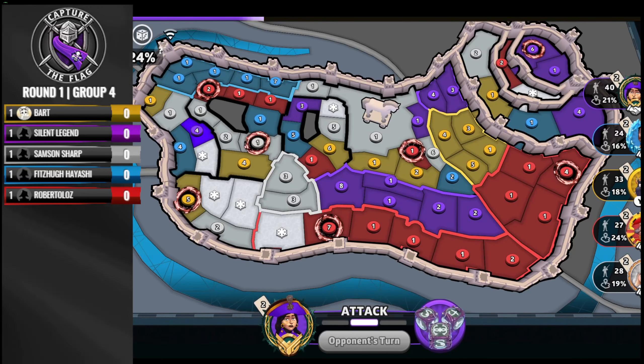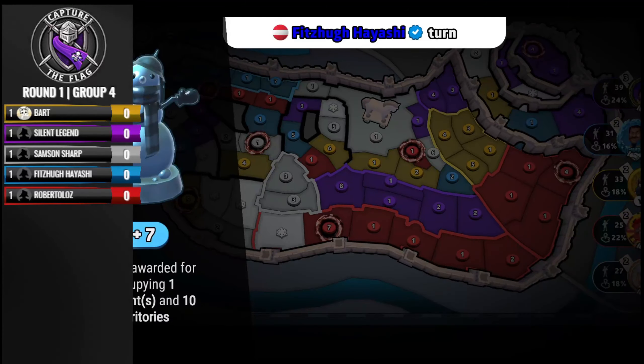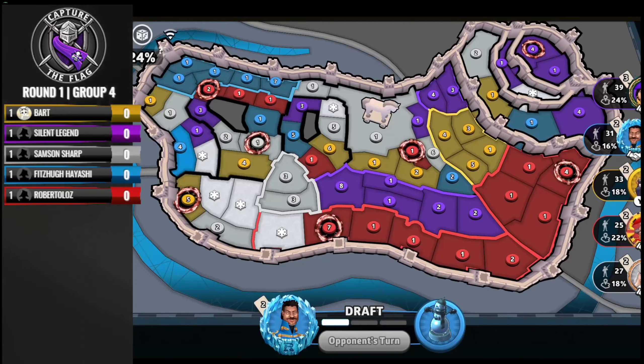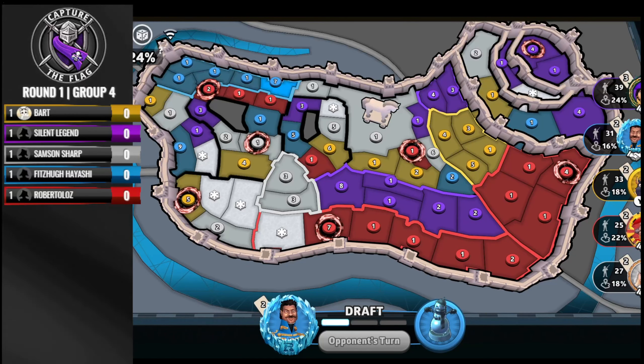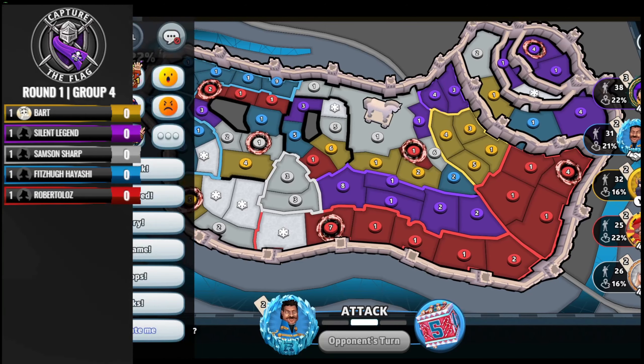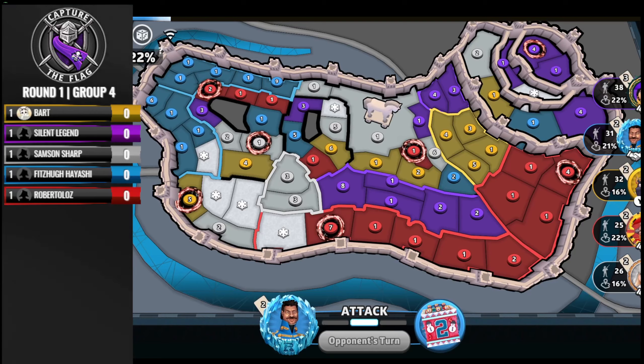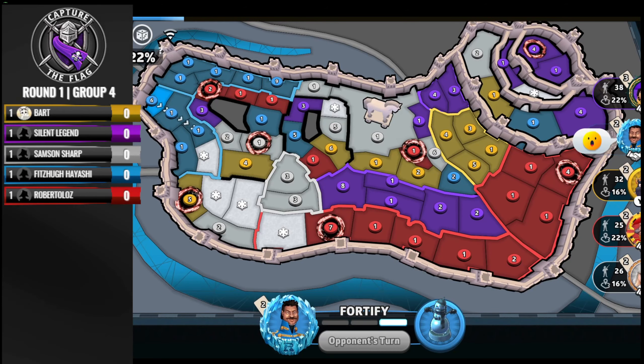Silent is sitting in a solid position on plus seven, ahead of Roberto who is also on plus seven. Meanwhile, Fitz is going to use the opportunity to grab another bonus for himself — his second bonus. He's going to grab the plus four on West Town, putting him on plus eight.